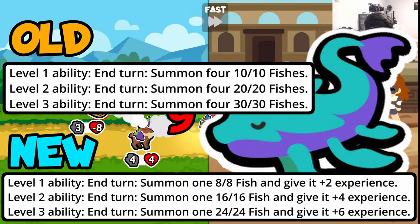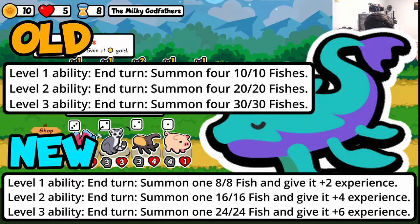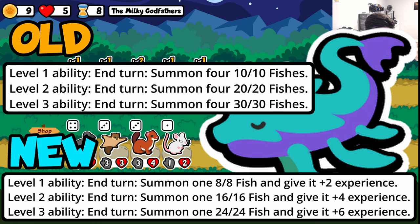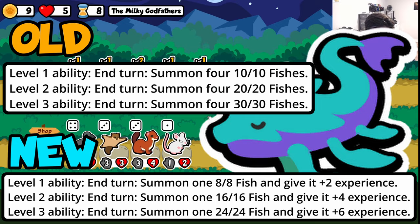I've already made a video about the new Leviathan — go check it out if you haven't — but there's a ton of synergies it enables, largely level-up synergies, but also just selling level 3s for the Jersey Devil or the Starfish. There's a lot of ways you can make this work and I'm very excited to see what else it enables that I haven't even thought of.